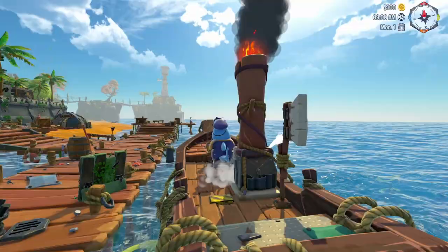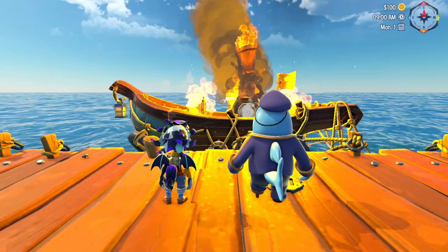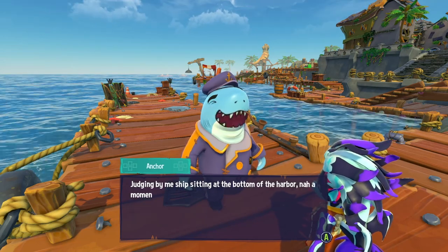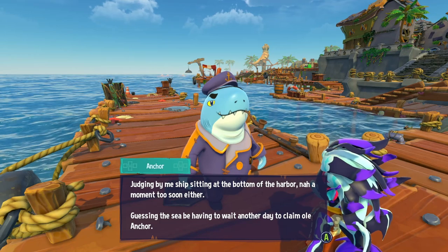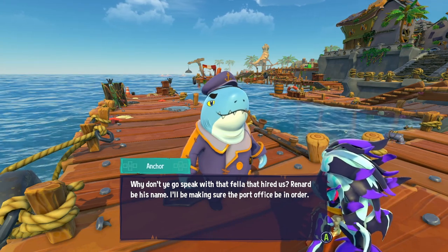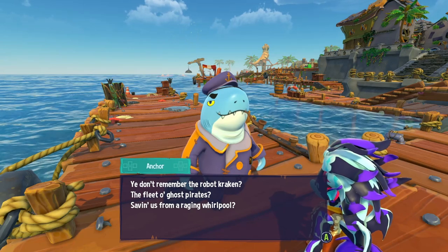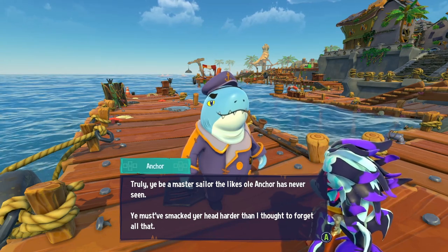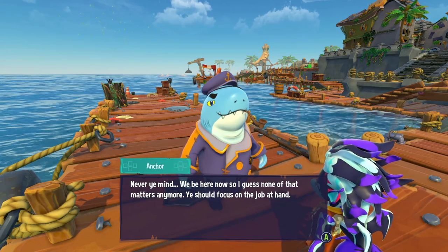We just rode a boat straight to this run-down island. The whole island looks like it went through a storm — and the boat just blew up and sank! We'll be lucky to make it here in one piece. An NPC named Anchor greets us: 'Shiver me timbers, judging by me ship sitting at the bottom of the harbor, why don't you go speak with the fella that hired us — Renard be his name.'